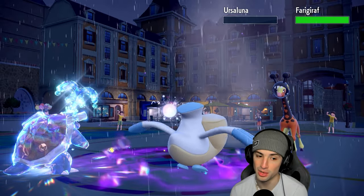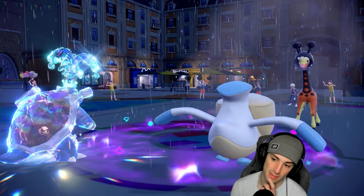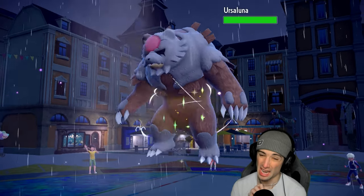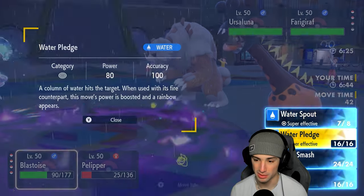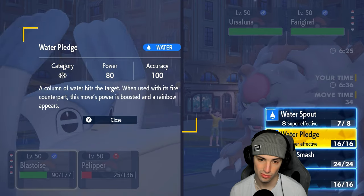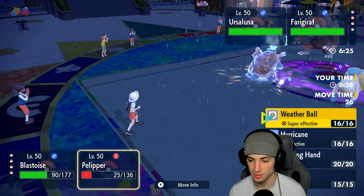Yeah it was Zoroark — not super effective, that confirms it. Good damage all around, taking out a big threat. With the Choice Scarf I could double down into Frigibax and try to get rid of it. Now they send out Ursaluna — who might just Protect. I think doubling into Frigibax is 100% our play. Water Spout is at half HP so it's about half damage but double-hitting. Let's just double down on Frigibax and look to get rid of it — choosing Weather Ball.